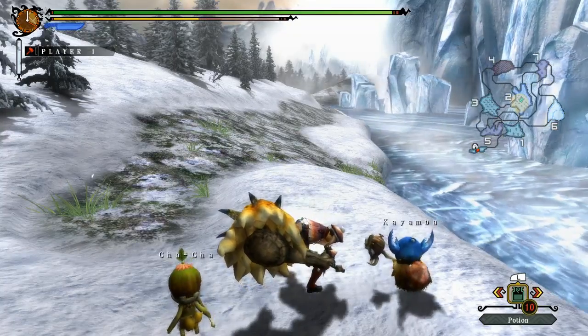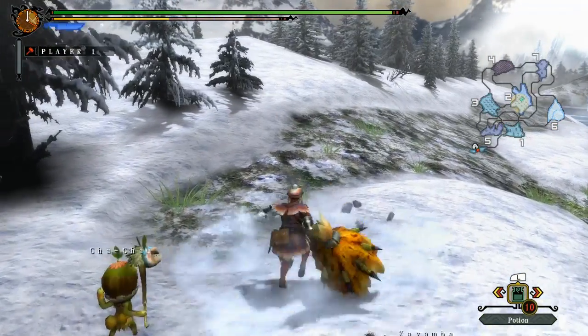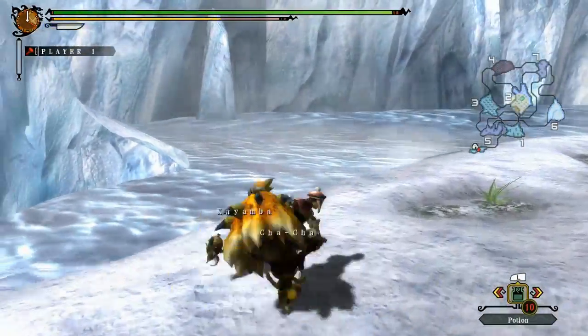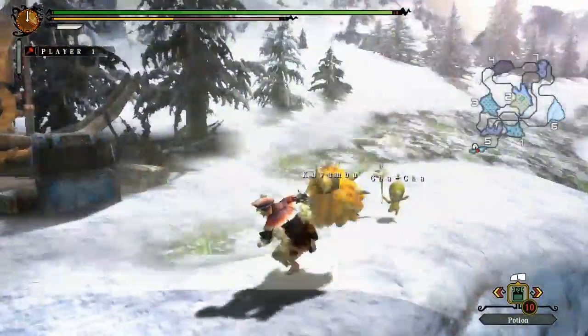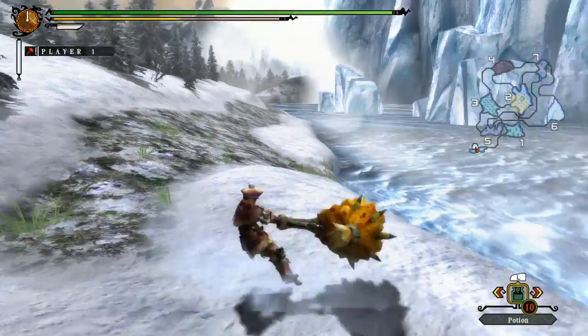Then if you hold down R, you basically charge your hammer. And then when you let it go, if you're standing still, it will do a powerful smash. However, if you're charging it and you run and you let go, then you basically do this kind of tornado spinning move.